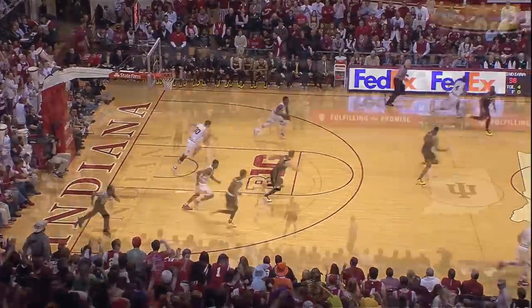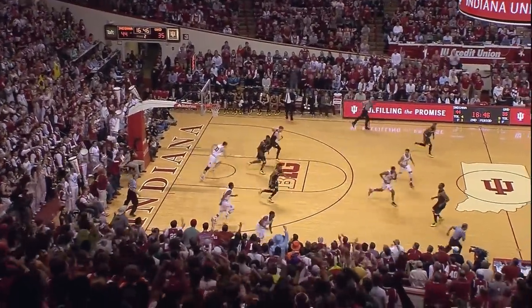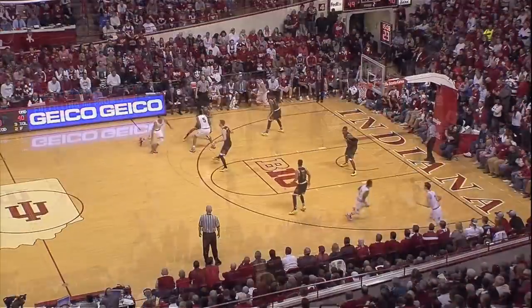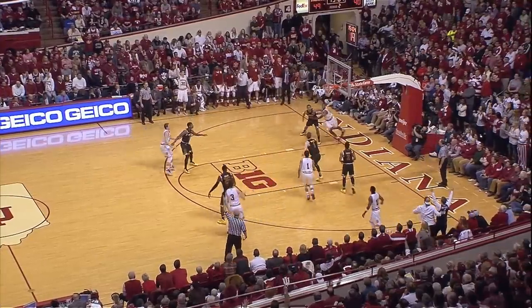A block shot! Cremble the other way, he forces up a shot — blocked away by Colin Hartman. Indiana still on top, hasn't had one drop here in the last couple of minutes. Here's Yogi with a long three — good! James now dribbles it to the top of the lane, kicks out to Max Hoetzel for three — got it!